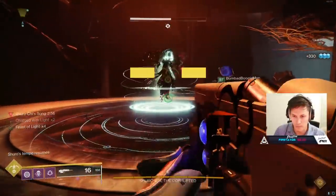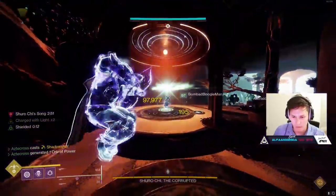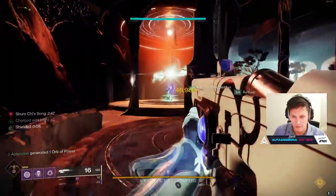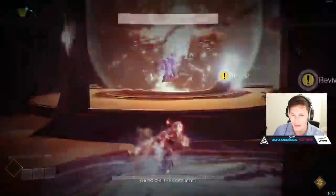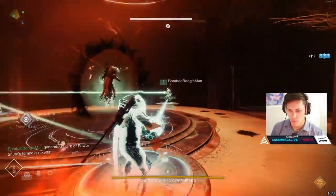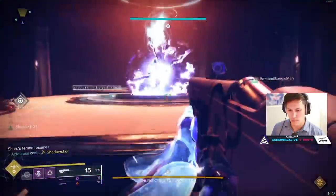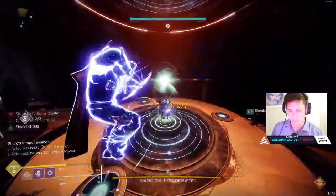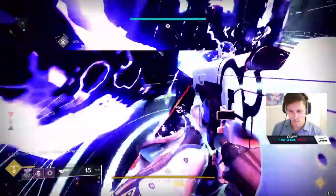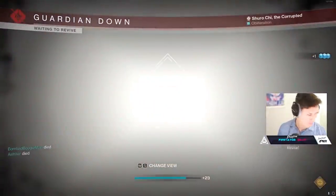Before we get into DPS values, I want to address something. Somebody came into the comment section and stated it's going to be more than eight orbs — like three Masterwork orbs for one feast, two super orbs for one feast. That's incorrect. All orbs in the eyes of Feast of Light and Star Eater Scales are created equal: two orbs for one stack of Feast. I wanted to get that out of the way because there seemed to be some misinformation circulating. Now let's talk about the DPS of these supers.